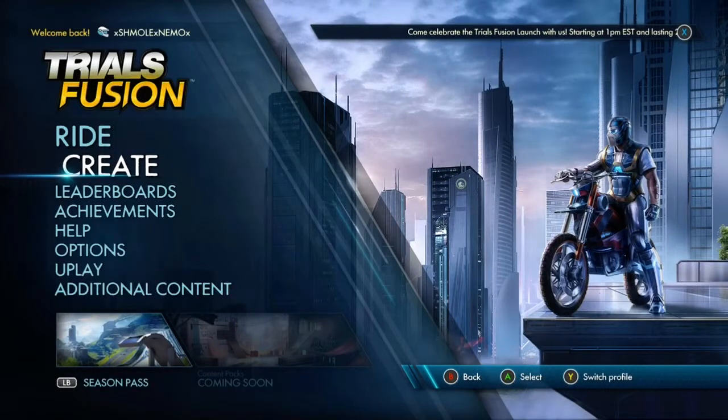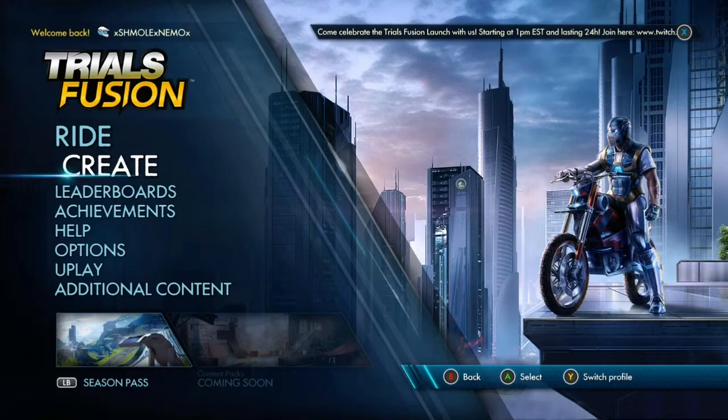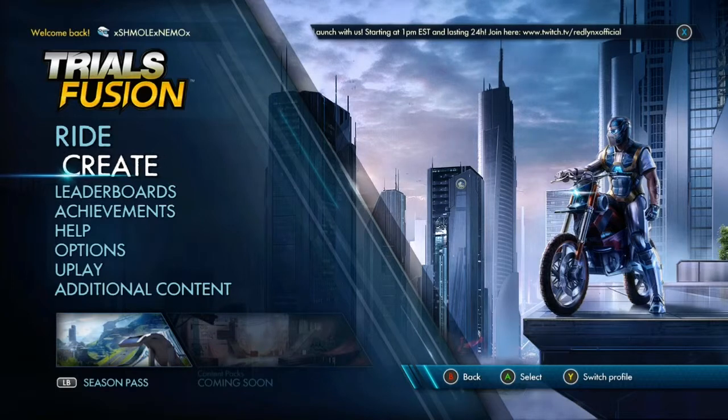What's up guys, this is XMOXNemoX bringing you another achievement guide for the game Trials Fusion. This achievement is the fifth key, which is to use the track editor to find and pick out the fifth key in the fusion world.